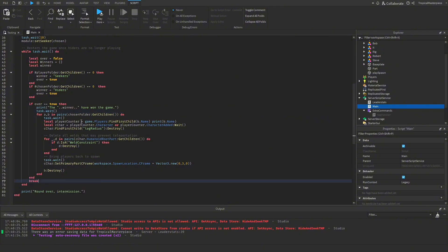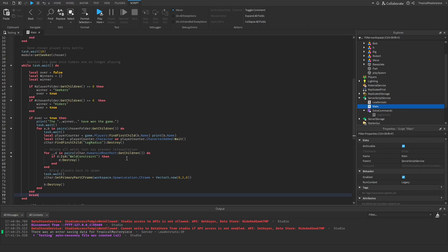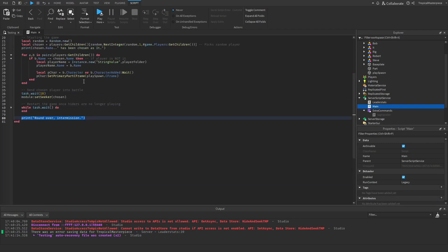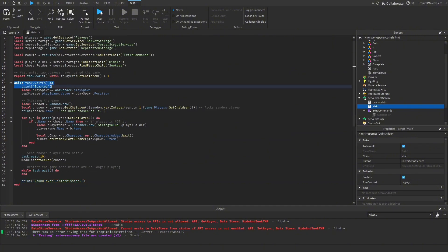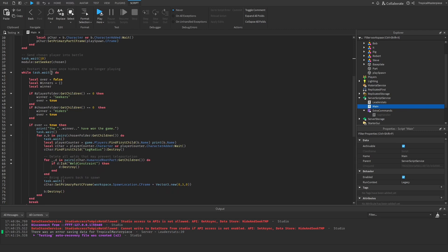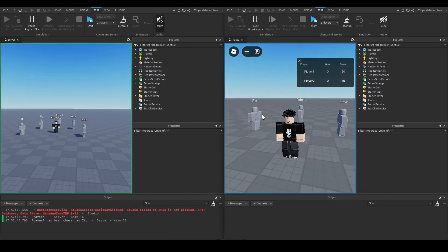To fix the crash, we add a break statement so that once the game is over and everything executes, it breaks out of the while loop. Then it goes to round over and intermission and restarts. We also change the wait to 0.5 seconds so the game only checks every half second — two times a second — to prevent crashing if something goes wrong.